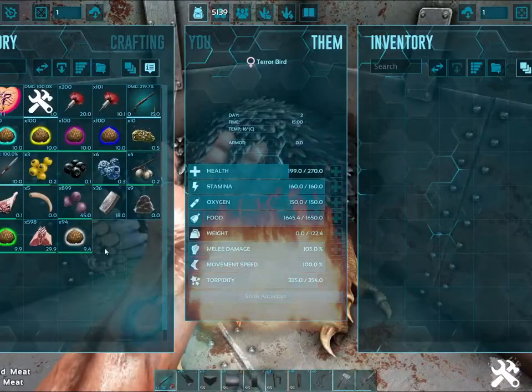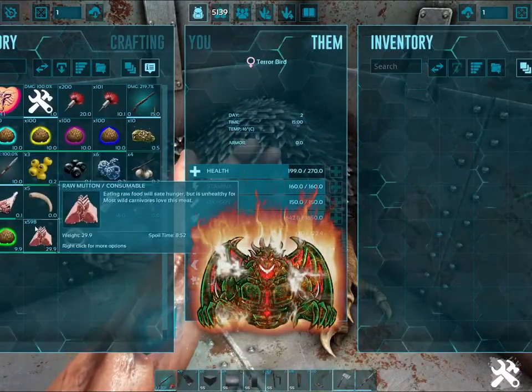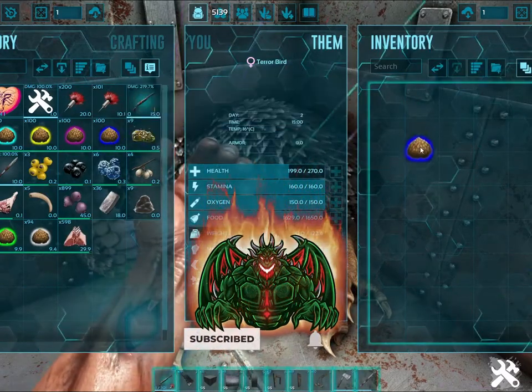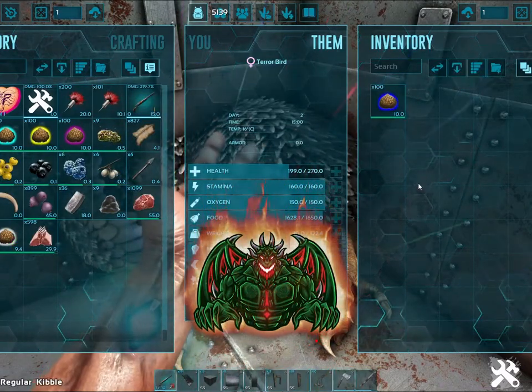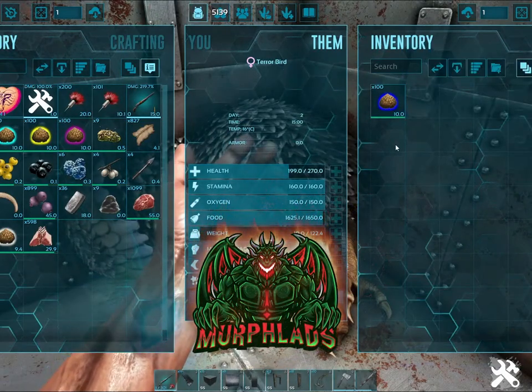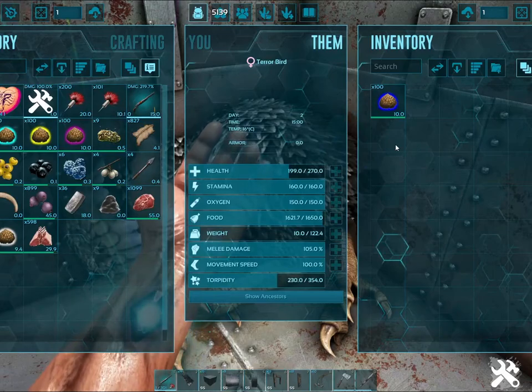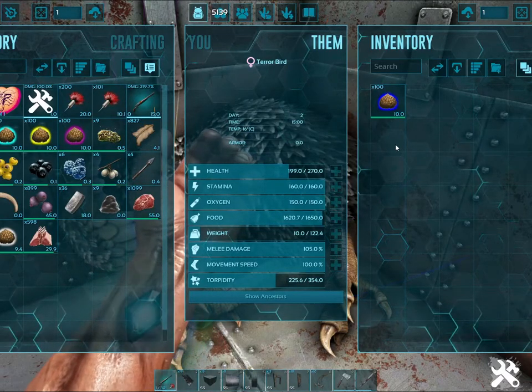You just shoot it up with the tranqs. You can use basic meat, prime meat, or if you've got mutton, that's even better. For the kibble for these guys, you actually want to use regular kibble, and this takes a medium-sized egg.